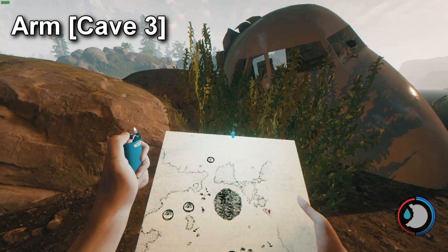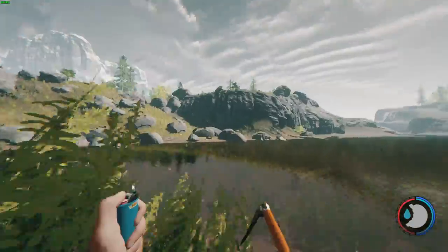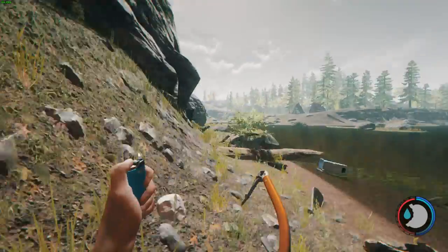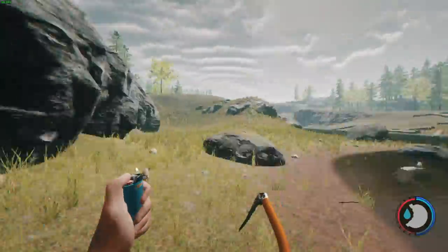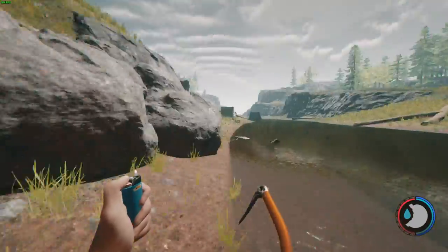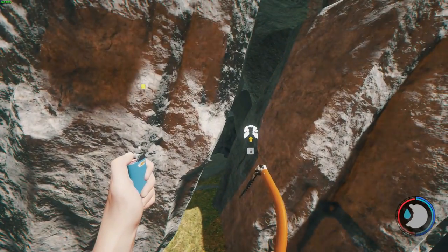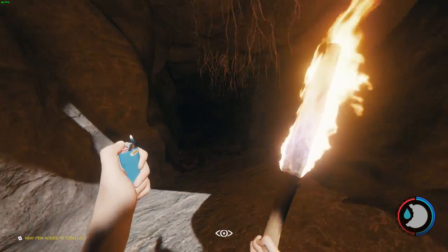Now it's time to get the arm from Cave 3. Starting from the cockpit, you can see on the map the little red pinned marker on the right. Follow the riverbed along to the right — this is also the new location for the chainsaw. You'll come up to some tents, and when you see those tents you will see a cave entrance. Head on through the cave entrance, make sure you've got some light, and let's go.